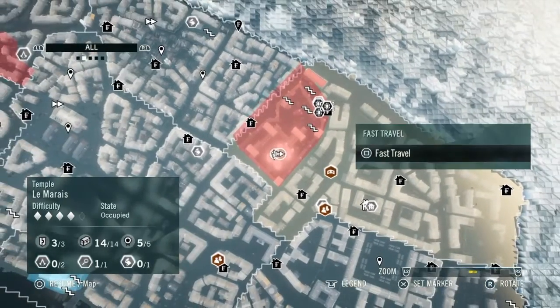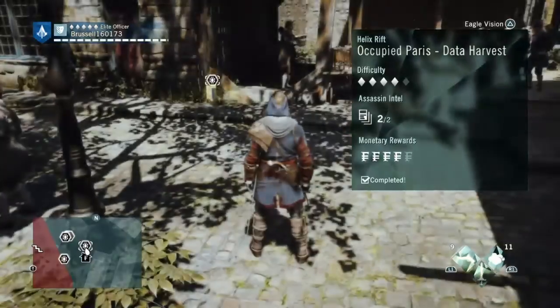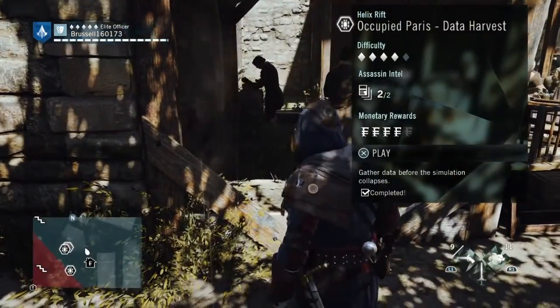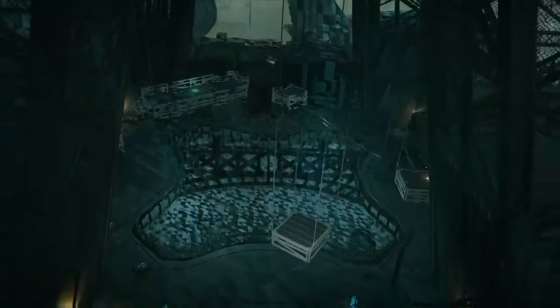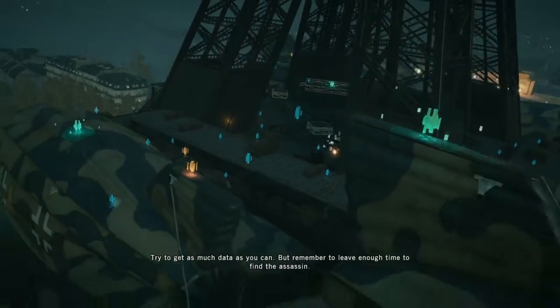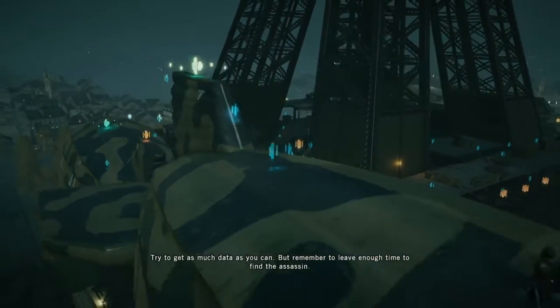We fast travel and run over to it, then we get to it and we enter the rift. Try to get as much data as you can, but remember to leave enough time to find the assassin.